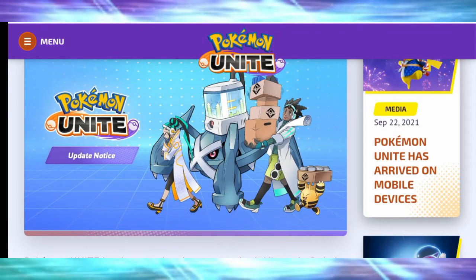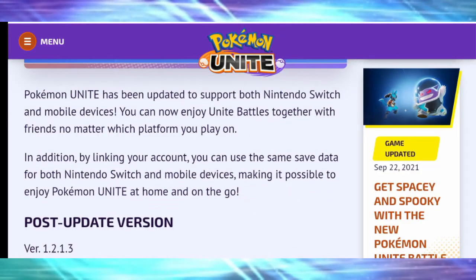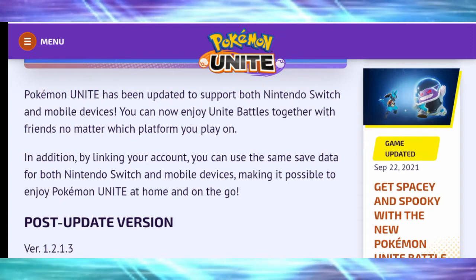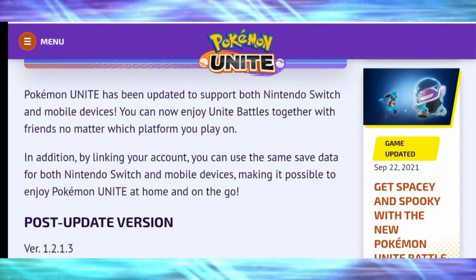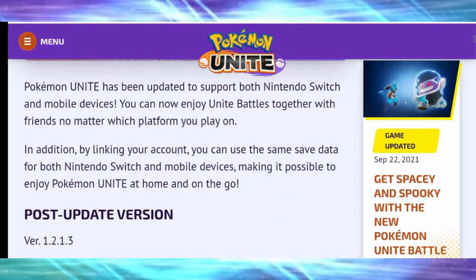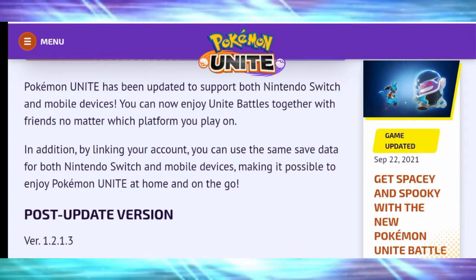Pokémon Unite has been updated to support both Nintendo Switch and mobile devices. You can now enjoy Unite Battle together with friends no matter which platform you play on. By linking your account, you can use the same save data for both Nintendo Switch and mobile devices, making it possible to enjoy Unite at home and on the go.